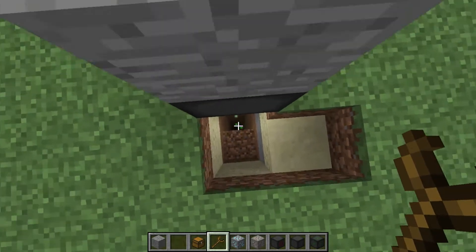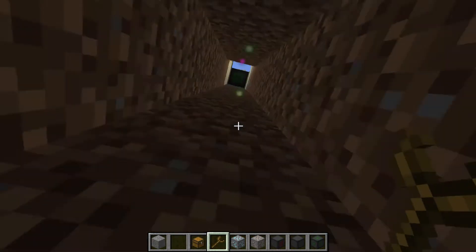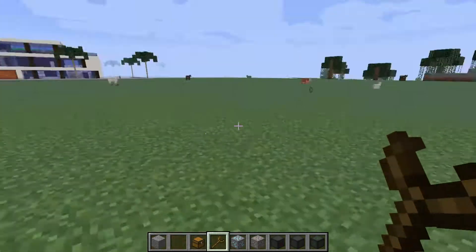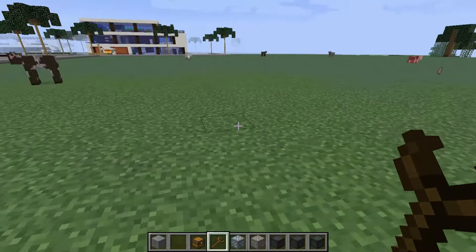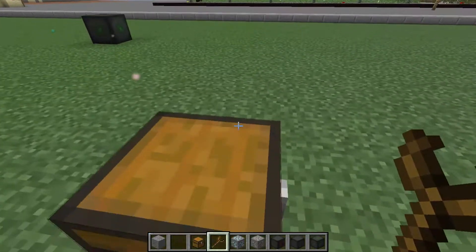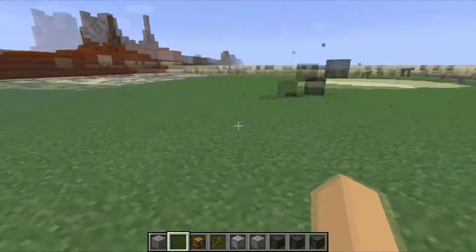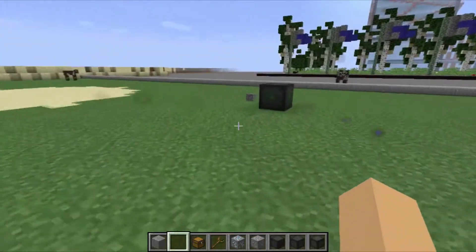So you get all the stuff in the chest and this is how it works. It will mine one block column at a time, and it goes quite deep. You can make a lot of these in a big area to get a lot of stuff, or you can just remove it and place it somewhere else. It doesn't take durability, or if it does it's not bad since it's pretty cheap.